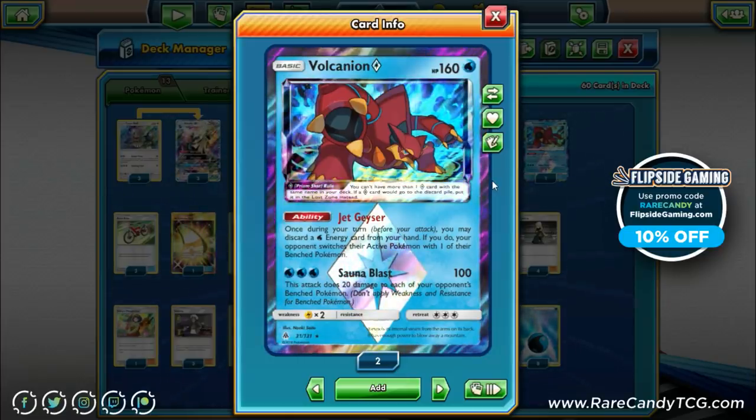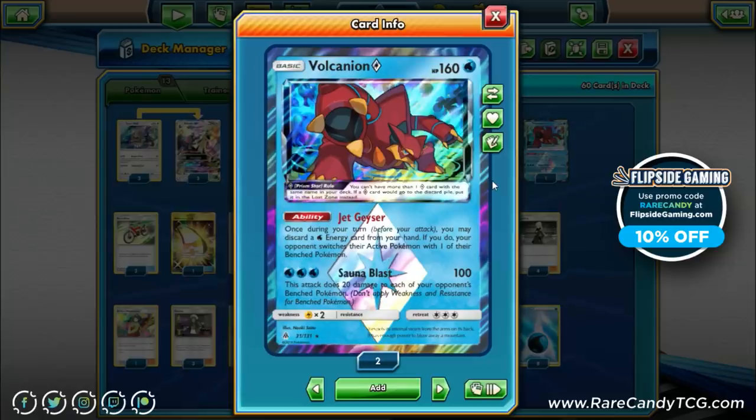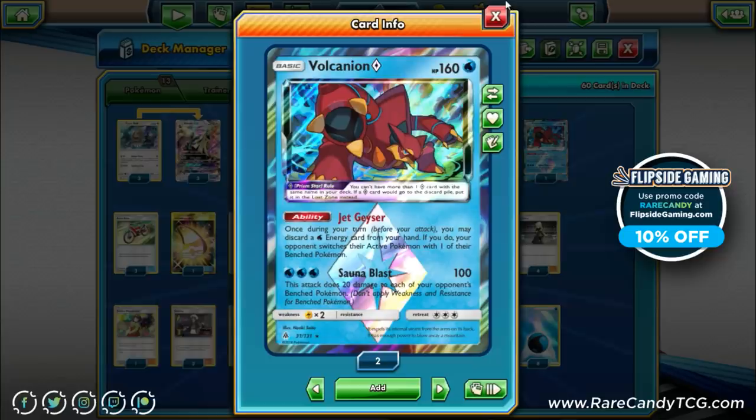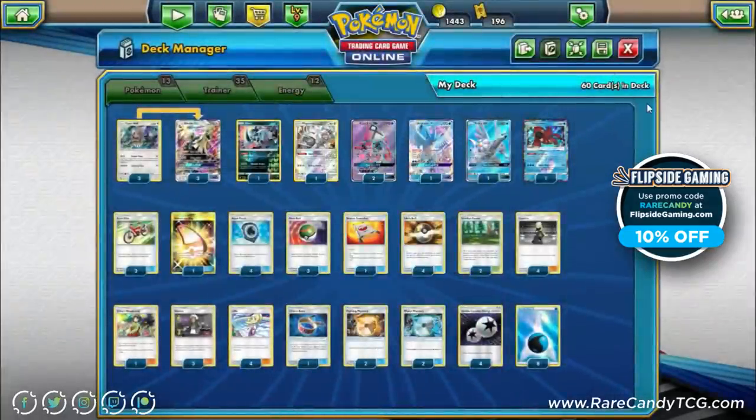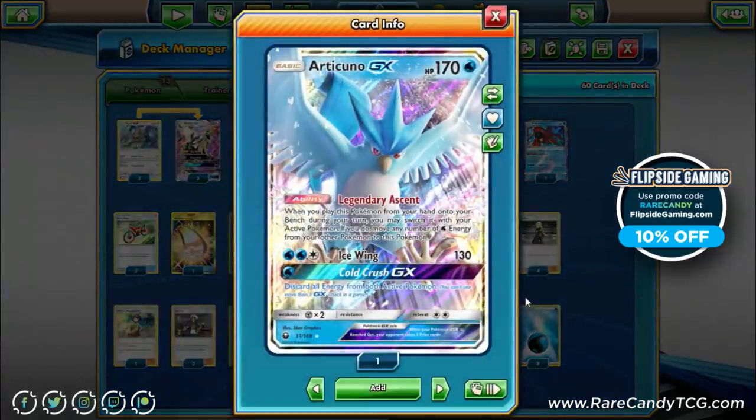Saunafall Blast is a fantastic attack: three water energy for 120 to each of the opponent's active Pokémon — a nice two-shotting attack, and the 20 spread damage can also be relevant. We also have one Articuno GX.